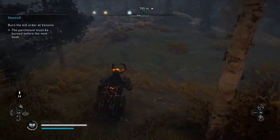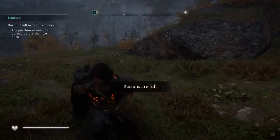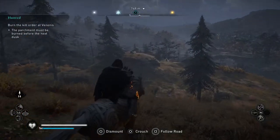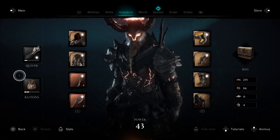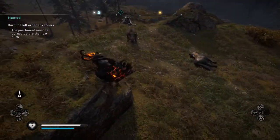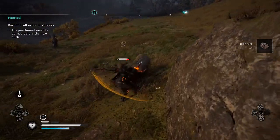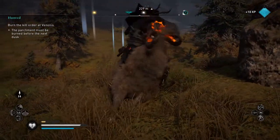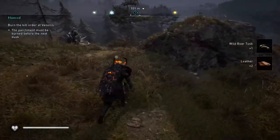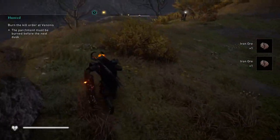The player gets down the hill and calls in their mount, putting on the hood. He picks up some iron ore along the way — needs 300 iron ore to upgrade rations. Each node only gives one ore at a time. He encounters a boar, kills it, and continues gathering ore slowly.